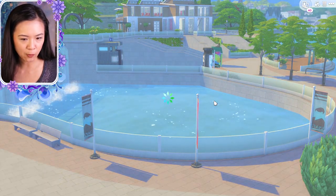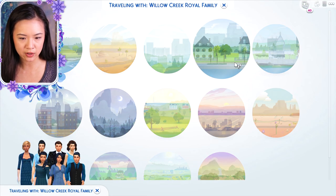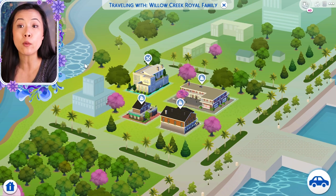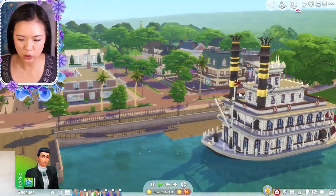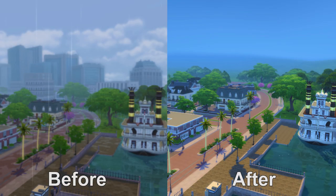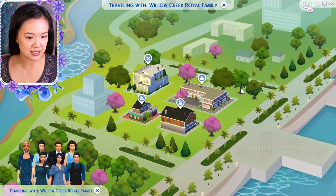Next I want to go to Magnolia Promenade because they also have a city background there. My before picture was taken when it was raining so it's a little dark and gloomy, but the cityscape is definitely gone. That might be the only thing missing. Another cityscape gone, just replaced with hills in the back, which is very cool. I think Newcrest would be similar, so let's go to Brindleton Bay to see the elevated highway removal.